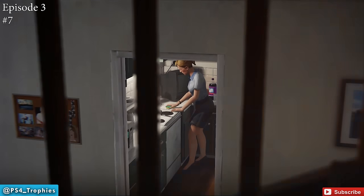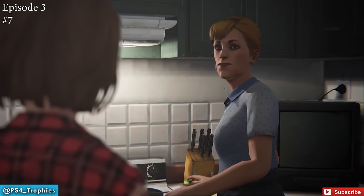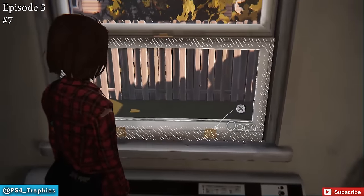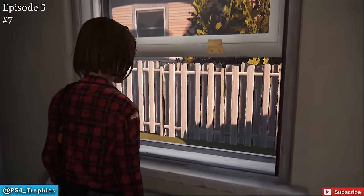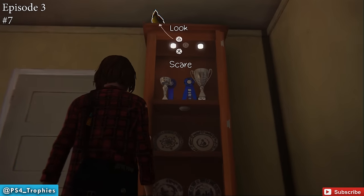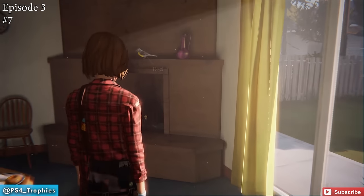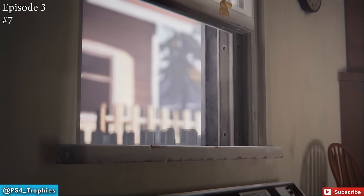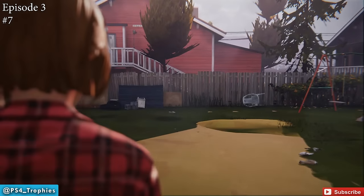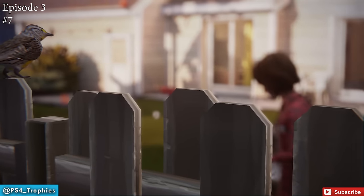Once done, head downstairs — Joyce is going to make you breakfast. Initiate dialogue with her, make your choice between pancakes or bacon and eggs. Then go to the window on the left and open it. A bird will come inside the house — turn around, look up high to find it, walk up to it and scare it toward the fireplace, then scare it once more and it'll go outside. Now go out the sliding door to your right, head straight back, and the bird will be sitting on top of the fence in the corner. That's optional photo number seven in Episode 3.